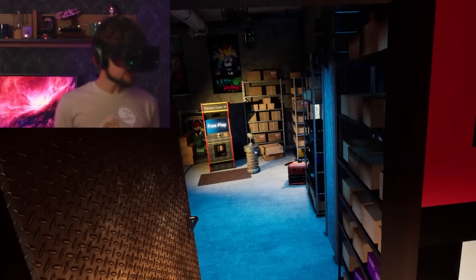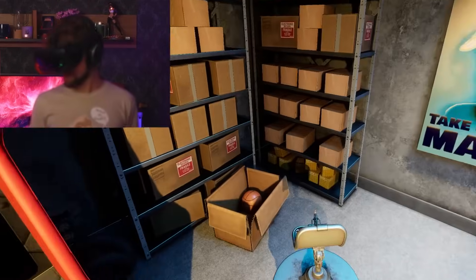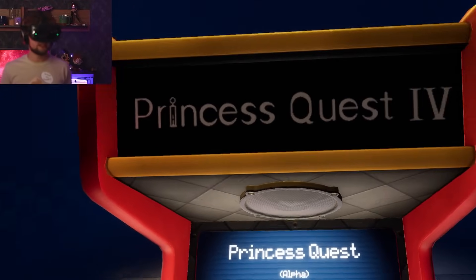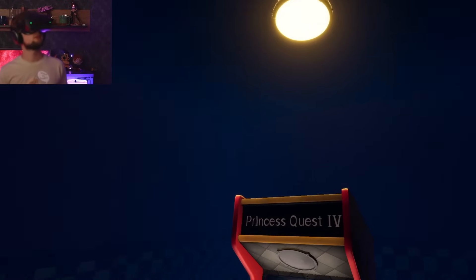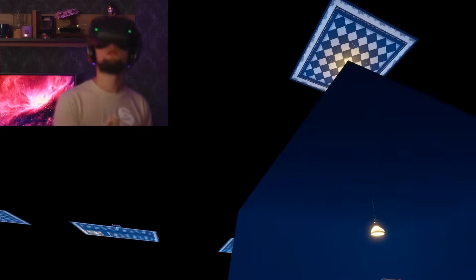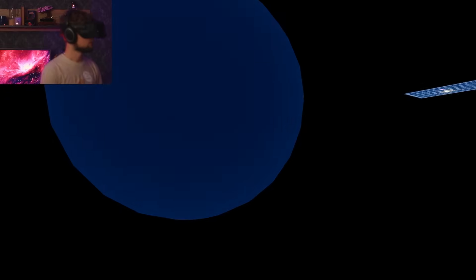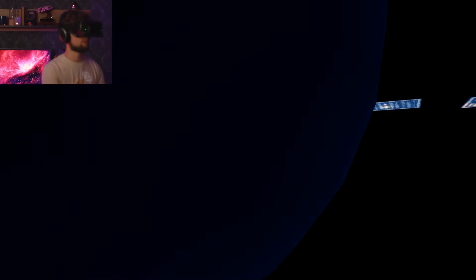Let's do the second ending, or the secret ending if you will. So while we're in here, before we start, I wanna take a look around this place. I'll press the button and it's started. What's behind this door? Nothing. What is this? Whoa! Look at this place — what is this blue ball? I think it's like a skybox or something.